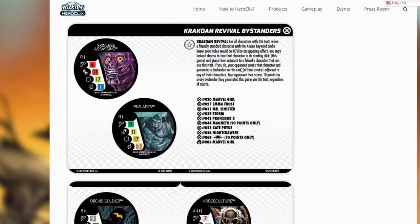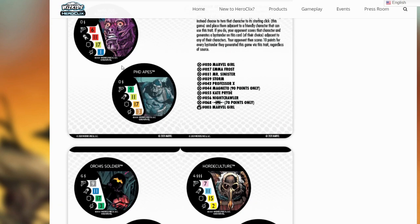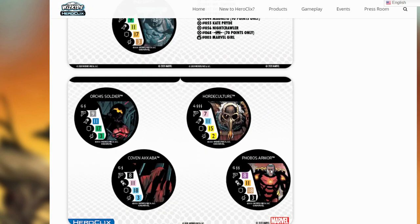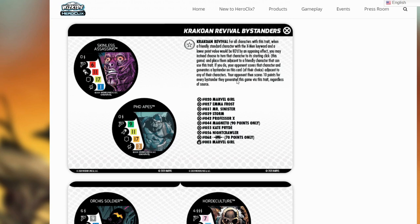If you do, your opponent scores that character and generates a bystander on this card of their choice. The bystanders being these six — three of them have Autonomous, most of them have 11s for 3 damage, and there's plenty of support and decent powers to go around with that.